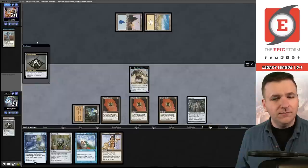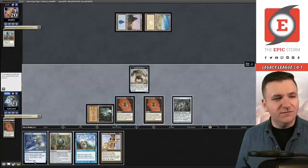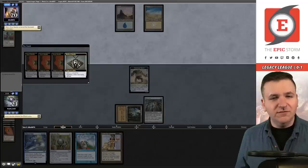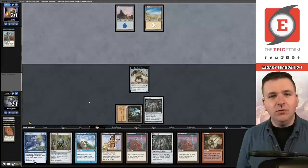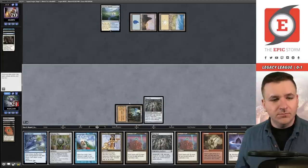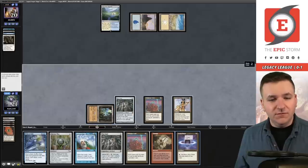Look at their top card — Prismatic Ending. Let's cash in some of these draw spells. Ponder. We know the Construct isn't living so it doesn't really matter if we keep those in play. Now we have a glorious hand. The ending takes our Construct, the ending takes our Construct — and they did find land three off that Ponder. Defense Grid resolves with five cards in hand — wow. Let's party.